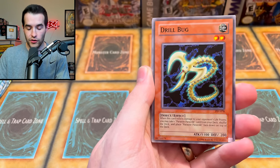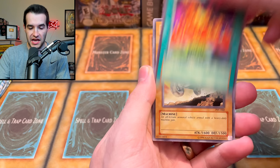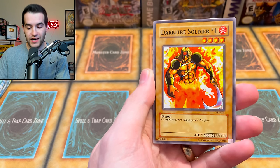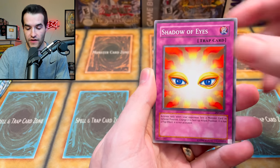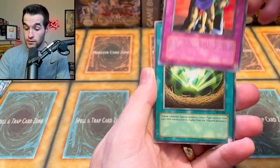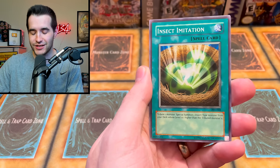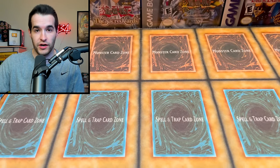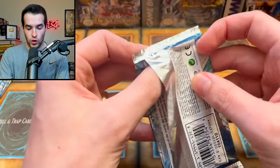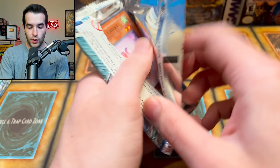Let's see if I can take it away. We've got a Three-Headed Geedo, Drill Bug, Burning Land, Overdrive, the Infinite Dismissal, Darkfire Soldier Number One, Shadow of Eyes, Forced Requisition, and Insect Imitation — which for a while was worth like five dollars and then they reprinted it, now it's worth like five cents again.